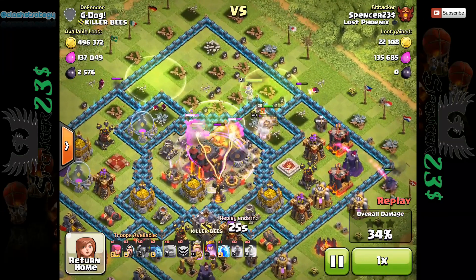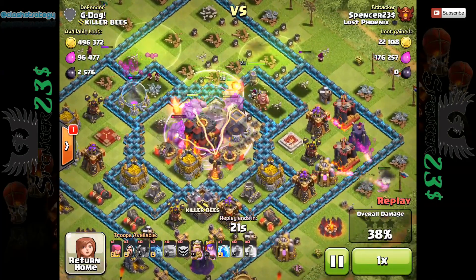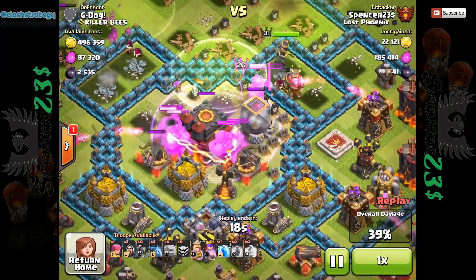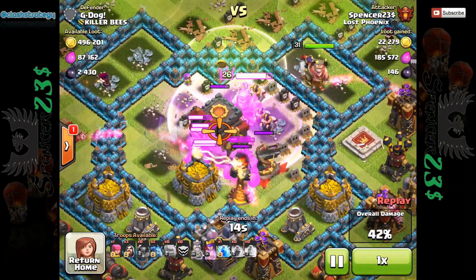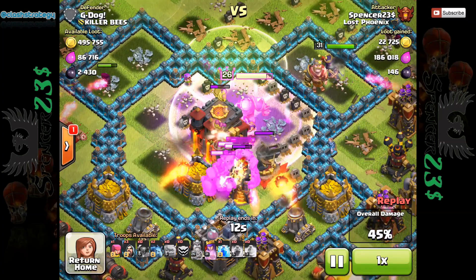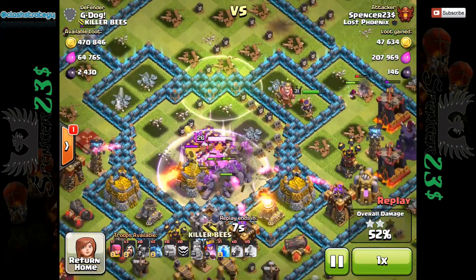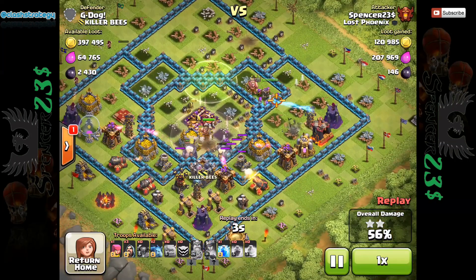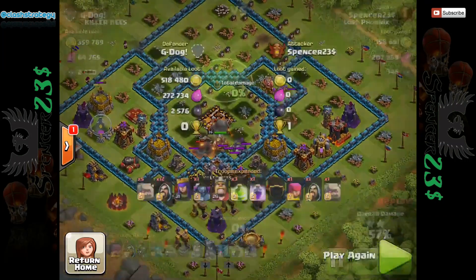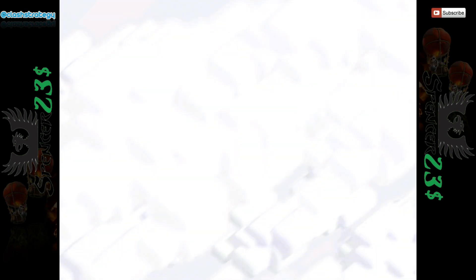I used to always try to convince my P.E.K.K.A. to go into the center, but I've figured out it's generally better if she wanders around the outside — she protects a few Wizards and also makes sure we get the 50%. Because once we're trapped inside this box, especially with these mega max walls, there's little chance we'll be breaking out and getting more percentage points. There we go — 55%, two stars, pretty much fully healed Royals. That's the six-Golem attack.